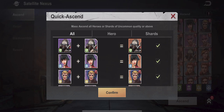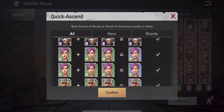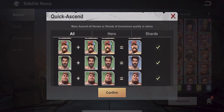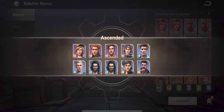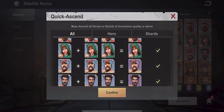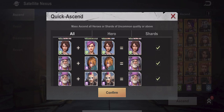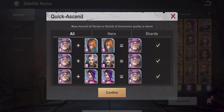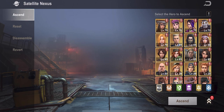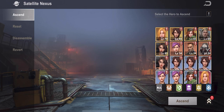You can choose the little arrow in the bottom right to do your first couple of ascensions — it uses the same characters you'd want to use for leveling anyway. But once you get to the point where it's mixing and matching characters that aren't the same, that's when you want to start looking more carefully because you don't want to get rid of some characters. I get a lot of Natalie and a lot of Cindy.